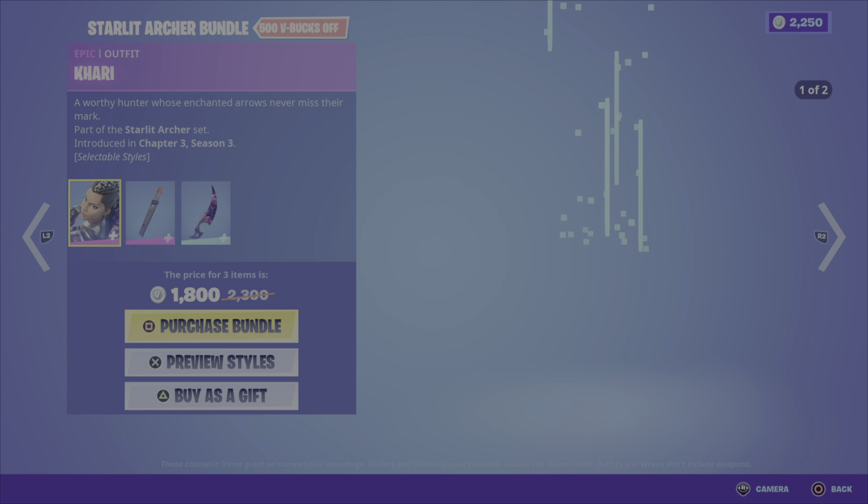Now we've got some referee gear. We have the First and Ten Bundle. This includes the First Downer pickaxe — definitely a weird looking one — the Penalty emote, the It's Good emote, and the Timeout emote. So cool one for all the football fans — 800 V-Bucks for this four-item bundle. You can also pick up any of those items on their own.